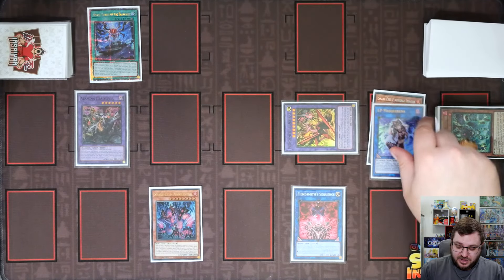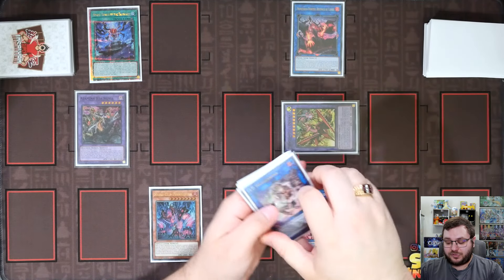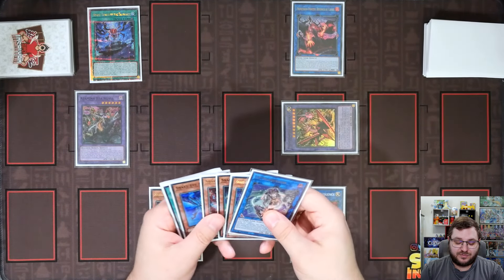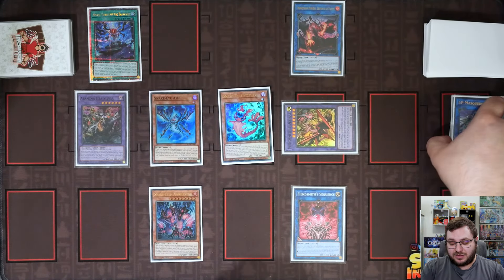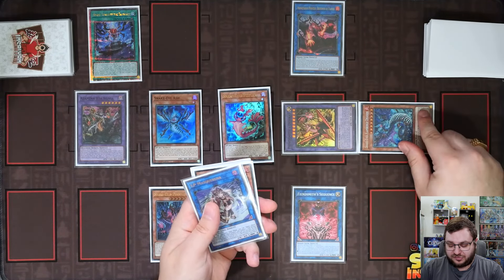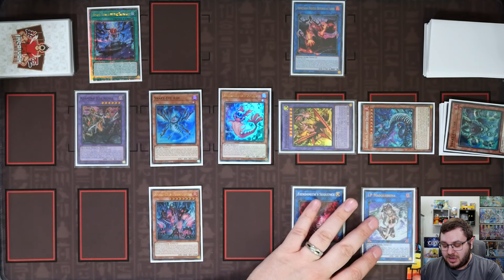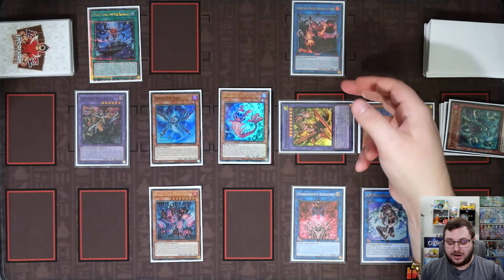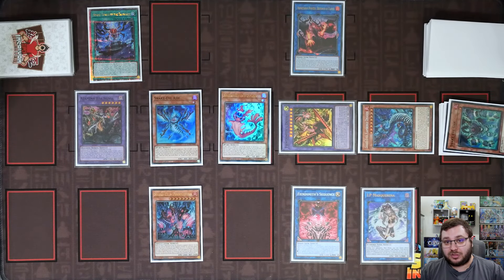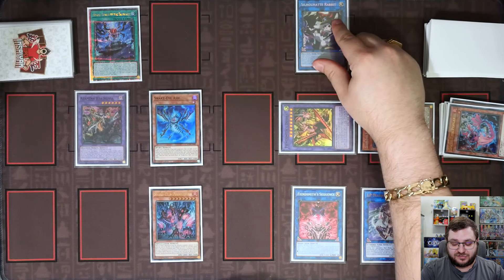We take IP Mascarena and the Flamberge Dragon and link them into our copy of Promethean Princess. This activates Flamberge Dragon's graveyard effect to summon back our Poplar and our Ash. We use the effect of Promethean Princess to reborn a fire — it's going to be Flamberge Dragon — because Flamberge Dragon will place our IP Mascarena into our spell-trap zone so we have it for our opponent's turn. We then negate the effect of Promethean Princess using Desiree, targeting the Princess and negating its effect, so we are no longer fire-locked.